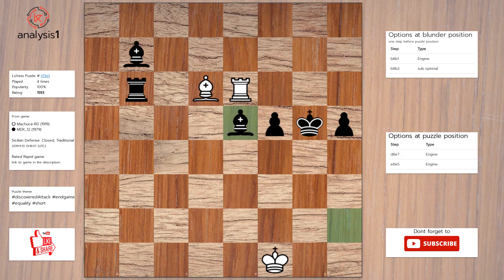The best move in puzzle position is: bishop to e7 check, king to g4, rook takes rook.